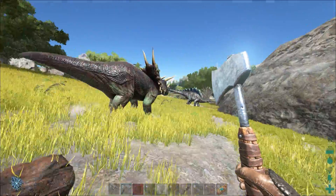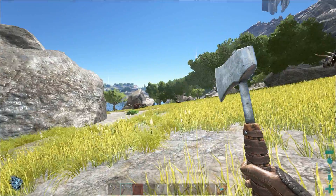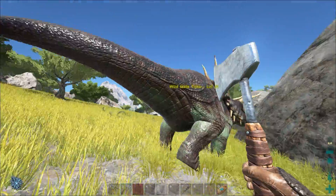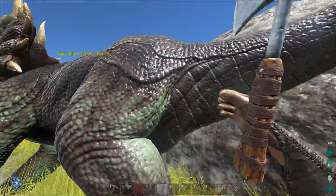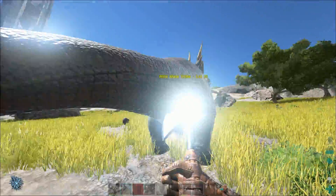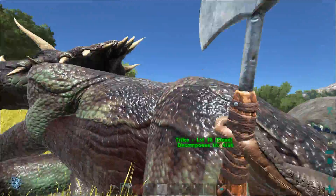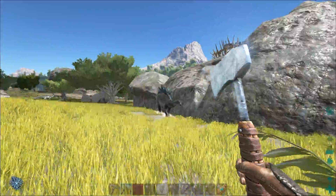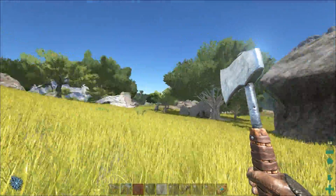The dinosaurs I'd recommend going for that are pretty easy to kill are the trikes and the dialos. If you want to kill a trike, you just hit him from behind. You don't want to be in front of the trike because then he can charge you and you're going to fly to kingdom come. The ragdolls are insanely ridiculous in this game — but I think it's actually quite fun. We got ourselves some meat and some hide, which we're going to use later.